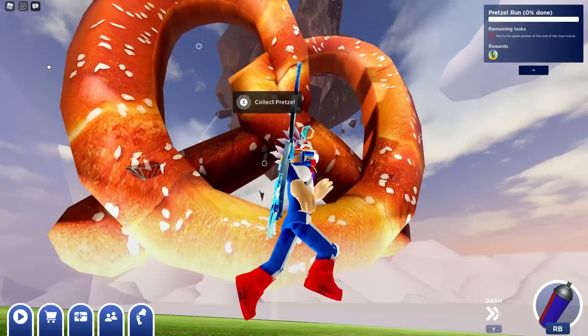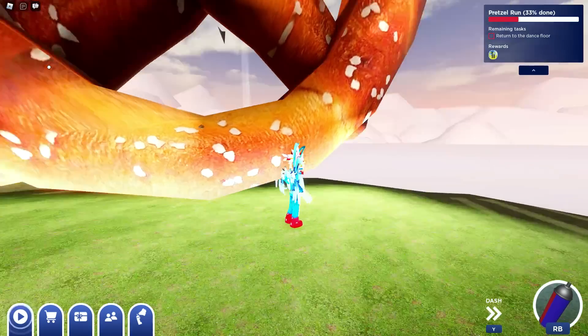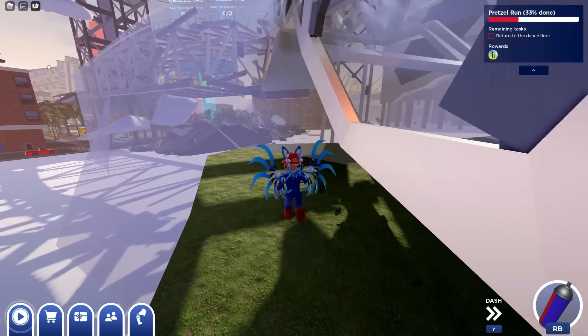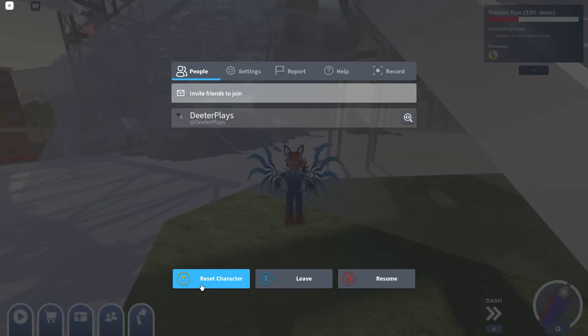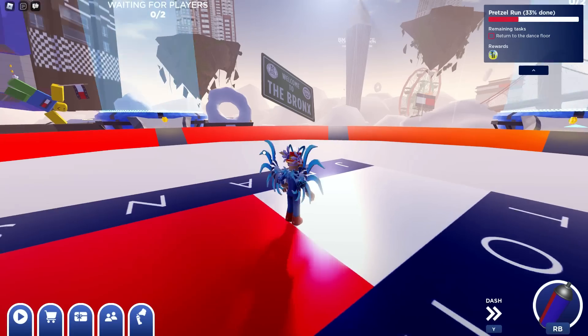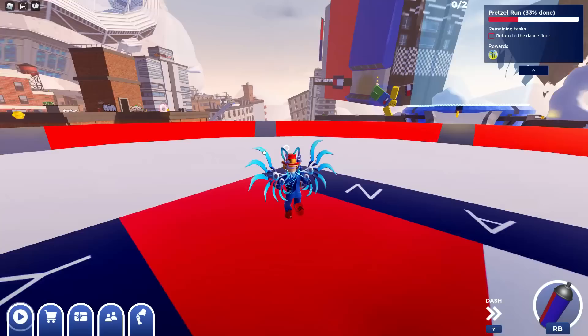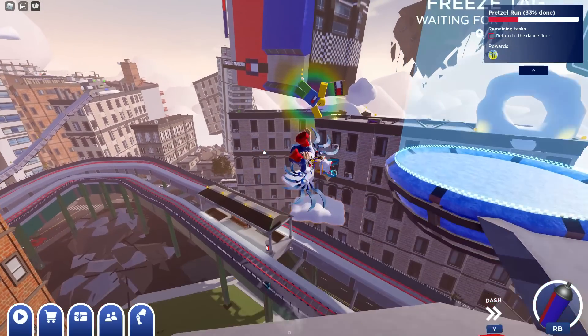Once you get to the end here there is this big pretzel. You just want to interact with that pretzel, and on the upper right you can see that is 33% done — so you are a third of the way done with the whole task and basically halfway done with getting the first emote. That's not too hard. I recommend just restarting because it's a little bit quicker.